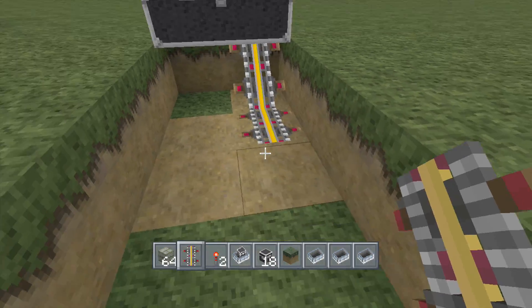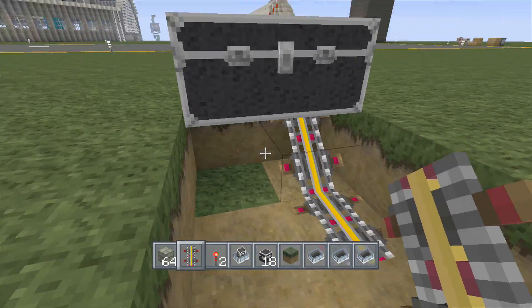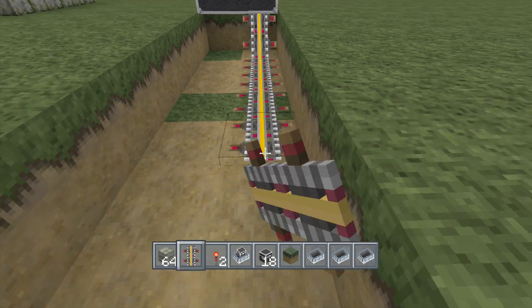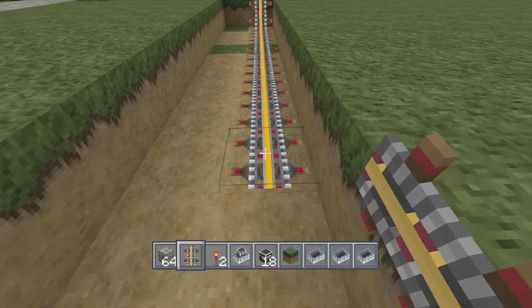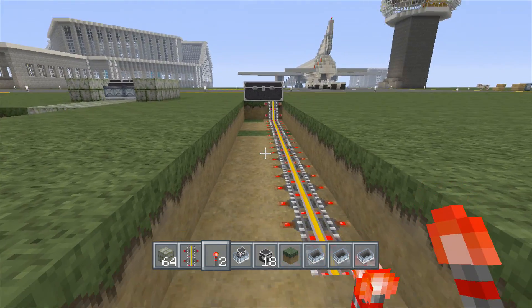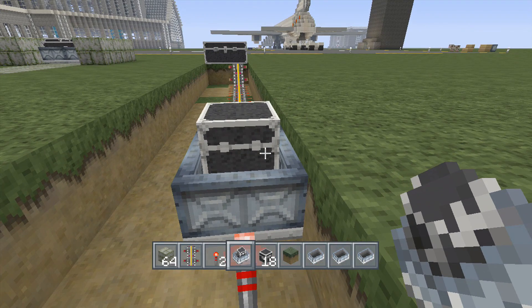You're gonna count to 11 — put down 11 power rails: 1, 2, 3, 4, 5, 6, 7, 8, 9, 10, 11 — and then your redstone there. Now put down your minecart with your chest.